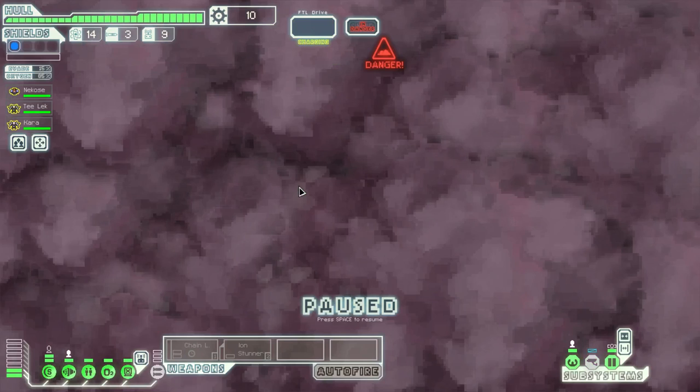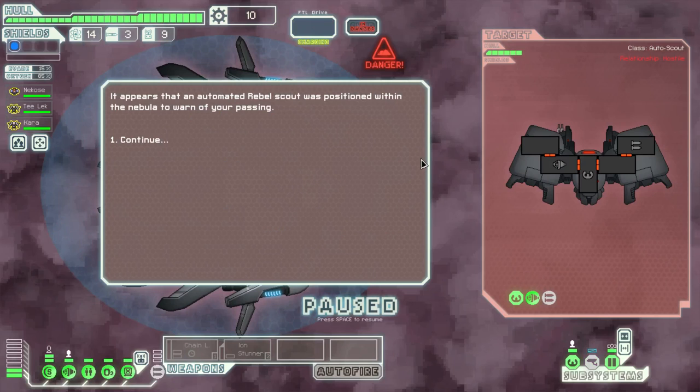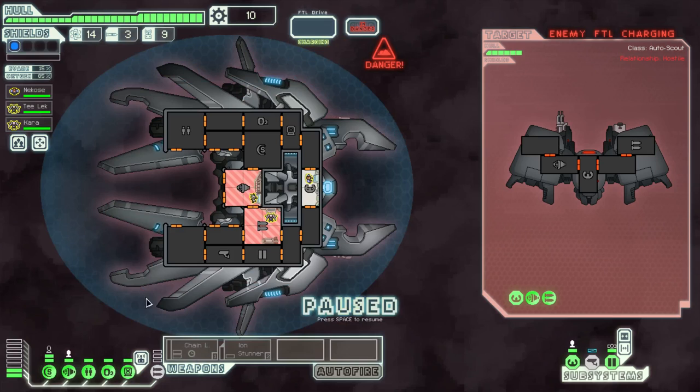This ship looks really cool, by the way. We're playing on normal mode. It appears that an automated rebel scout was positioned within the nebula to warn of our passing. The ship starts to power up its FTL drive — if it gets away, it will no doubt warn the fleet of our position. Let's definitely power up the chain laser. We can use the ion stunner to take out the cockpit so it can't evade or power up.